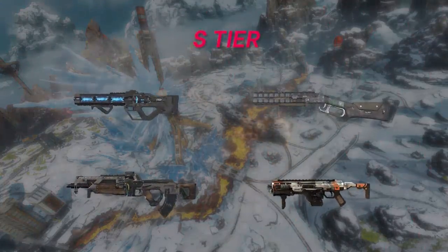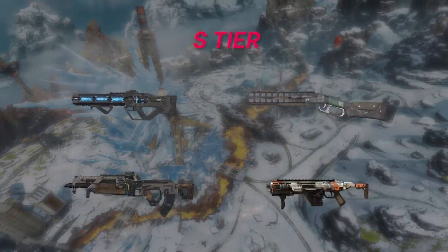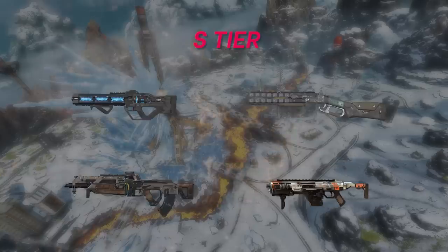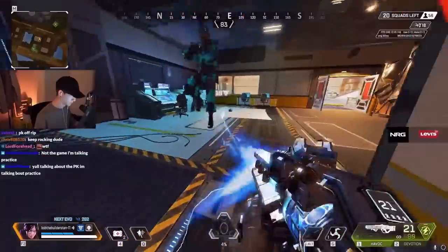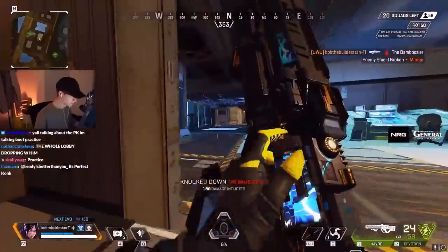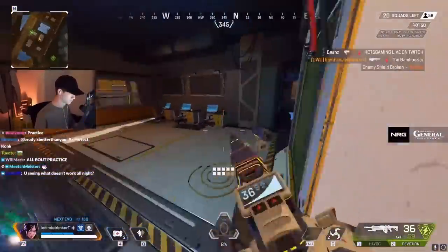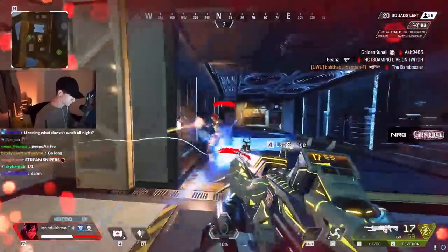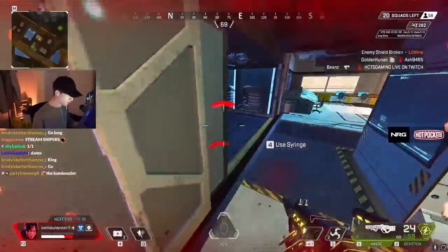And finally, we have our S-tier. Starting off with the turbocharged Havoc — this thing is insane. It is very similar to the Flatline but slightly more difficult to control. However, it has a bigger magazine with the damage output of the R-99, even at long ranges, which is bonkers. If you can hit your shots and have a turbocharger, this gun is by far the best mid-range gun in the game and definitely worth running. But if you don't have a turbocharger, you're better off with a Flatline.